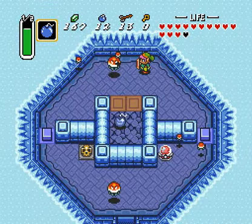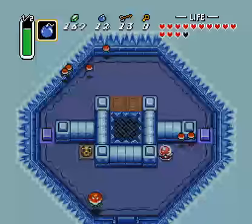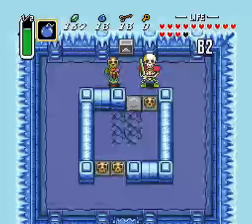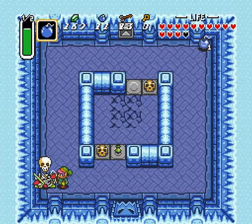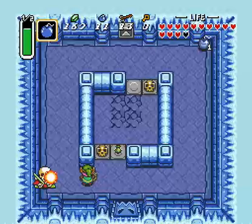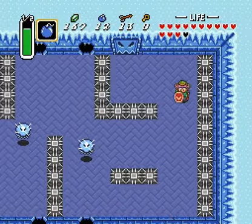Bomb this hole. Head down here; keep your bombs out, you are going to need them. Walk forward — wait for this thing to drop, hit it, bomb it. Occasionally one of these will drop eight bombs — pick it up if you need to. Once both of those are dead — frame rate drop, of course — we can head south.